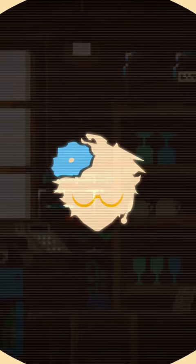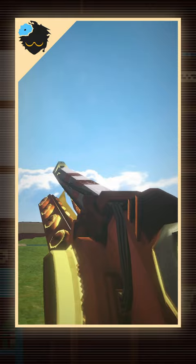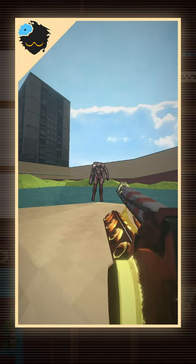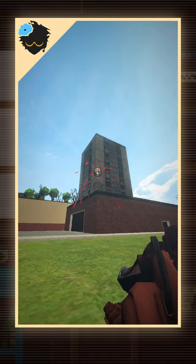You probably know about the Screwdriver Rail Cannon from ULTRAKILL, as well as the fun bit of tech that is drill punching. However, something interesting to keep in mind is the fact that the drill's initial impact only does free damage on hit, before you deal the remaining 12.25 ouchies with your punch.